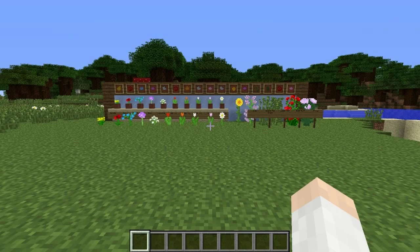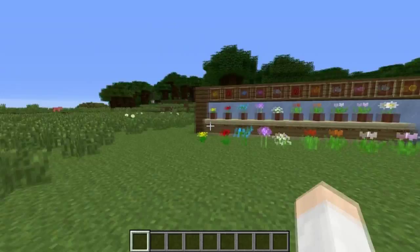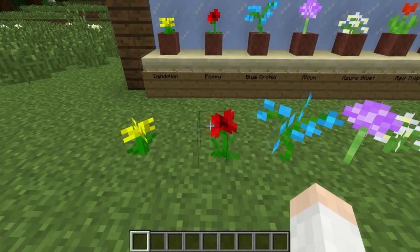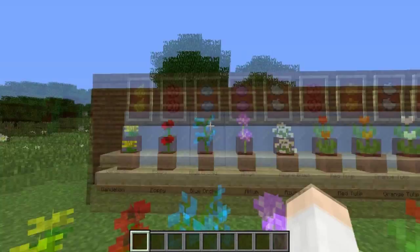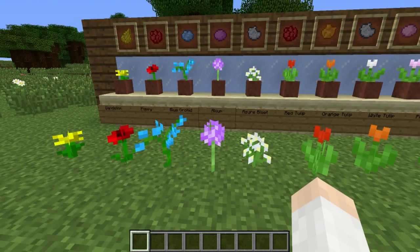Now let's look at the flowers added this week. The traditional dandelion hasn't changed and still yields dandelion yellow dye. The poppy is a new flower that replaces the rose as the traditional red standalone flower — it has a darker spot in the center and yields red dye. The blue orchid is a blue flower with branches that yields light blue dye. The allium has a sphere/globe on top, is purple, and yields magenta dye.